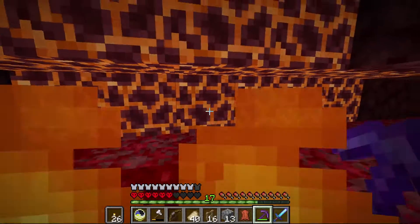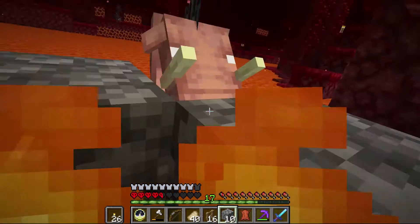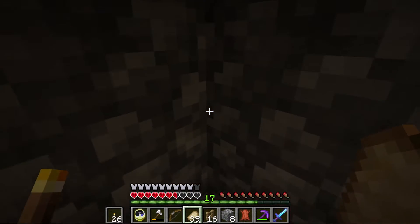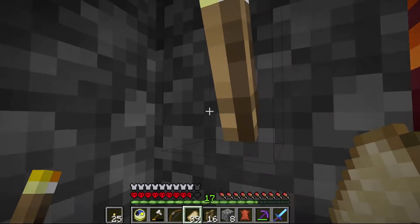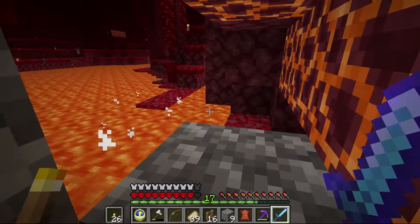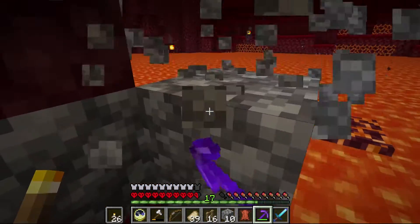Here's where we had a little scare — a hoglin nearly knocked us down into the lava, which I did not want to deal with. We got backed into a corner, down to about four hearts. The hoglins apparently hate you so much that they'd rather throw themselves into a pit of lava chasing you than preserve their own lives, so that kind of worked out in our favor.